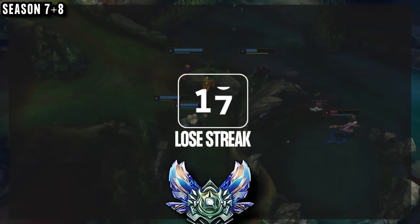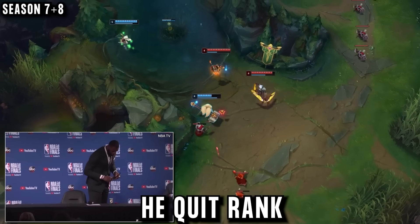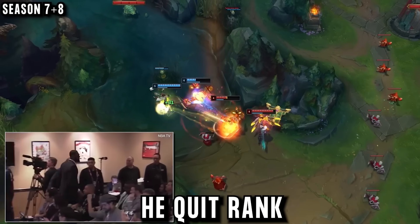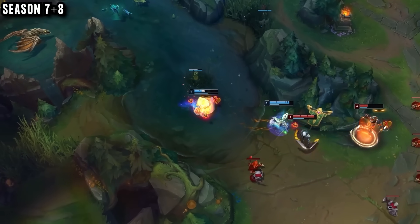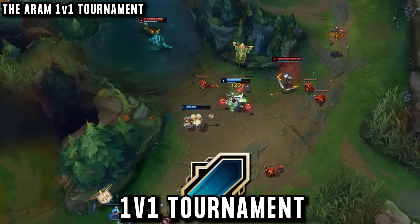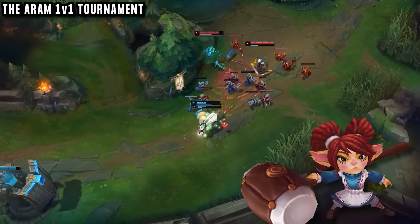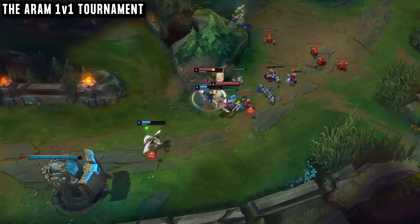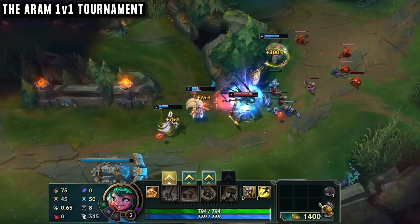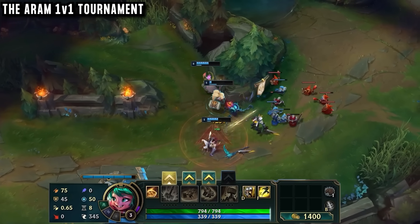Instead of having fun, ranked was simply stressing him out, so for Season 9 he went back to playing for fun in normal games. This all changed when he joined an ARAM 1v1 tournament. He chose his favorite champion Poppy — what else would he pick? Loading into the ARAM fountain, he checked his gold: 1400. The tank items didn't really make much sense to buy in a 1v1 where he couldn't base.